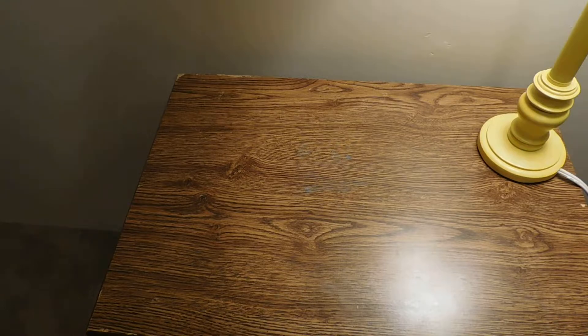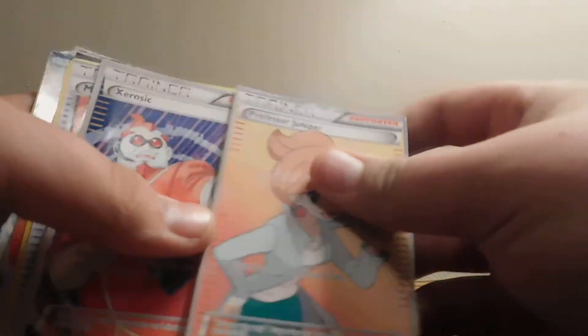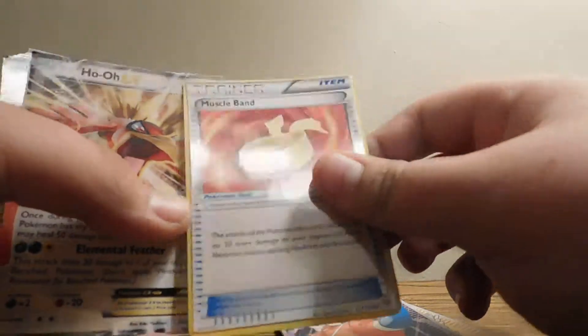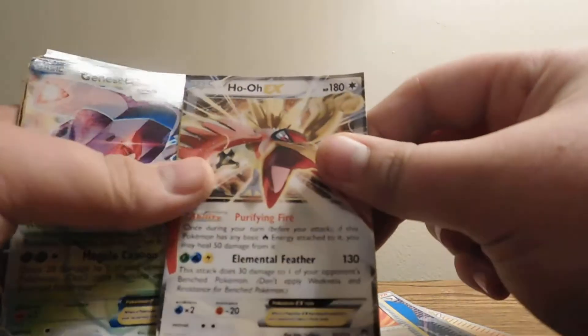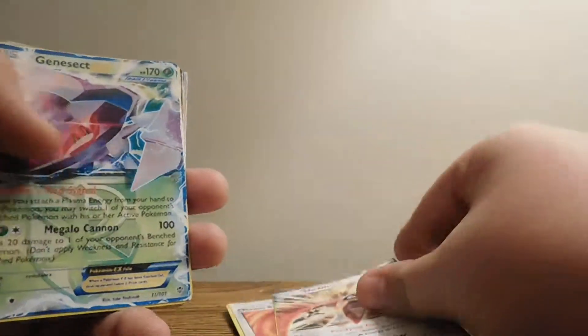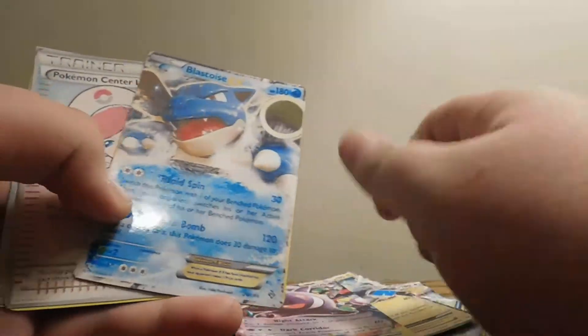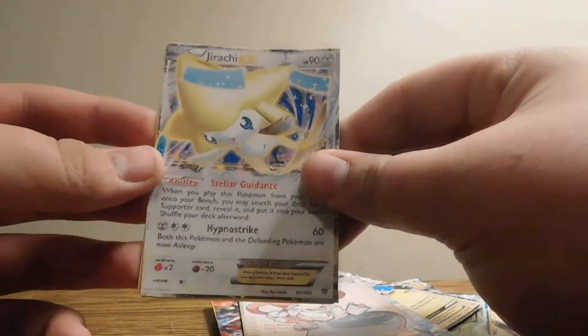Let's go to a different angle. Okay, so now these are the ones that aren't in sleeves yet. First we have a Professor Juniper, a Zerosic, a Muscle Band — because it's cool although I don't think it's playable anymore — Ho-Oh EX, Genesect EX, Magnezone EX, Gengar EX, Blastoise EX, Pokémon Center Lady full art, Drachi EX.